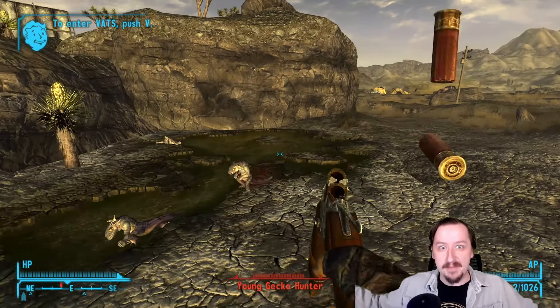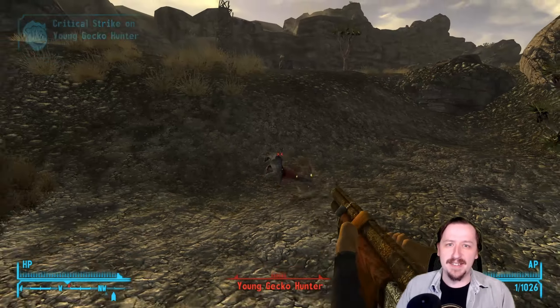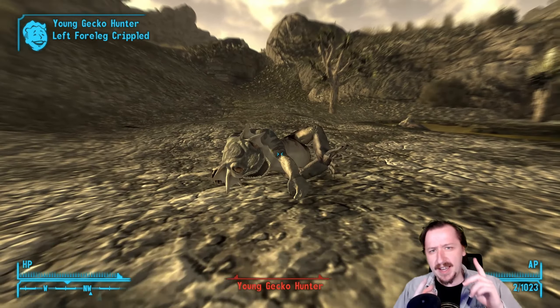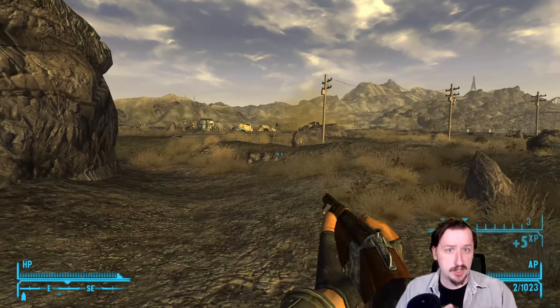Welcome back to the Wasteland, everybody. Welcome back to Fallout New Vegas, where today we're going to be taking a look at the Caravan Shotgun. This one got requested quite a bit, so we're going to be taking a look at the regular Caravan Shotgun and its unique variant, which you can actually start out with.